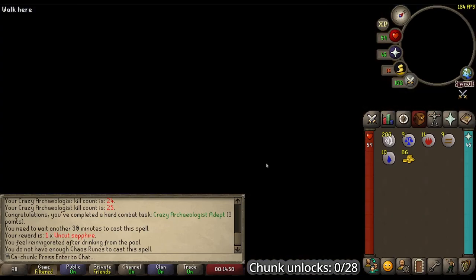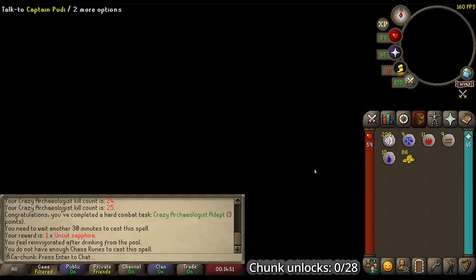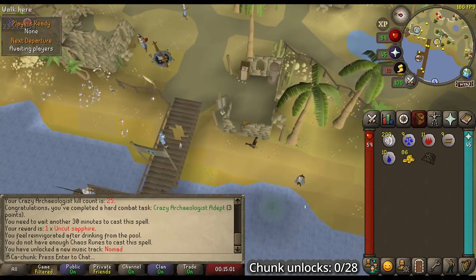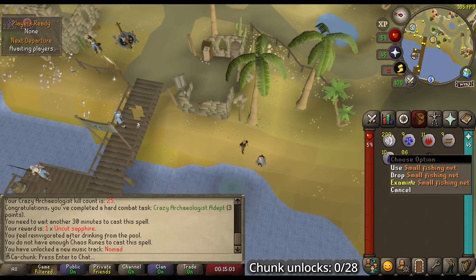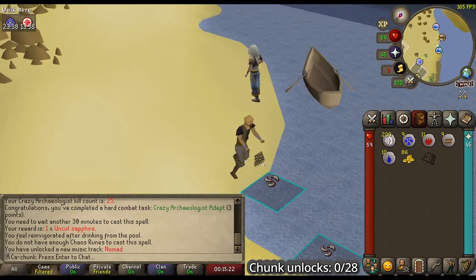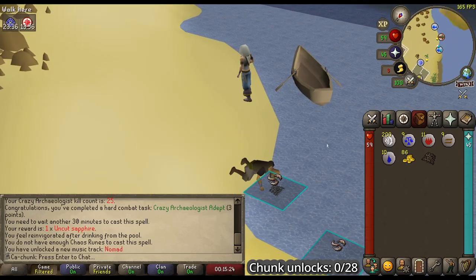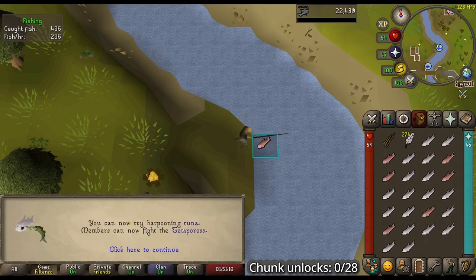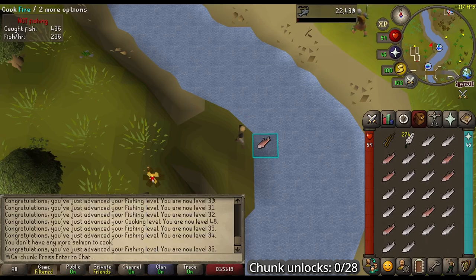Let's go ahead and check the Ruins of Anka. Mr. Spirit Angler, I would take your net — thank you. Ferry back to Al-Kharid, and now we're going to start training fishing which is pretty cool. I think I need 34 fishing for Tempoross, so I'm going to get that while editing and AFKing — starting off at level 7. It's actually 35 that we need for Tempoross, and that's all done.